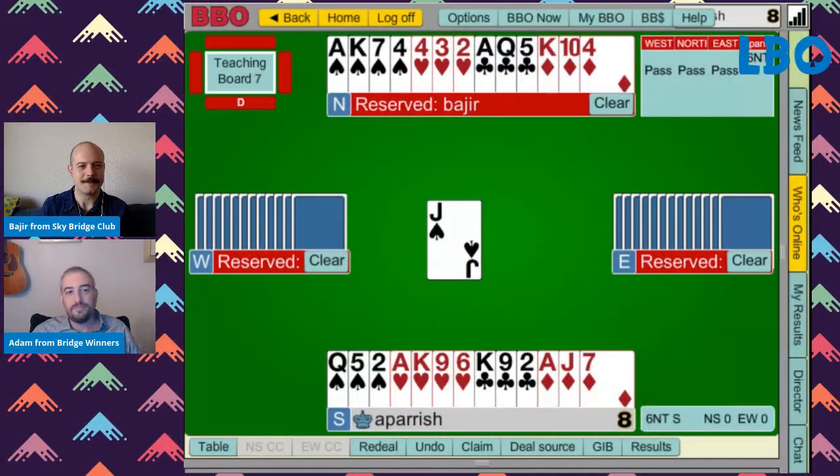So, Bajir, I have a great hand for you. This is one that I was using in a class the other day, and I thought it was a really instructive hand, so I wanted to show it to you and see how you did with it. So you're playing in Six No Trump. The opponents haven't bid, and you get the Jack of Spades lead. Walk me through how you're thinking about this hand.